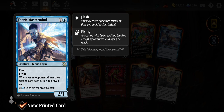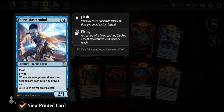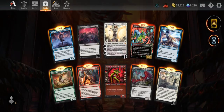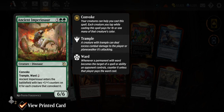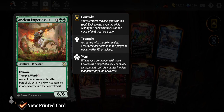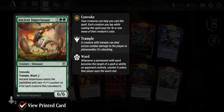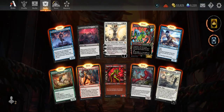Faerie Mastermind — Faerie Rogue, two mana for a 2/1, flash and flying. Whenever an opponent draws their second card each turn, you draw a card. Then three and blue: each player draws a card. Pretty cool. Ancient Imperiosaur — seven mana 6/6 with convoke, trample, and ward two. Enters with two +1/+1 counters on it for each creature that convoked it — could come in very large.